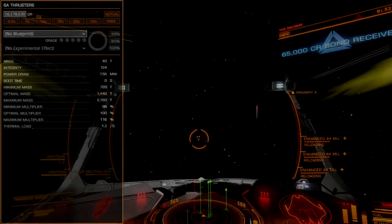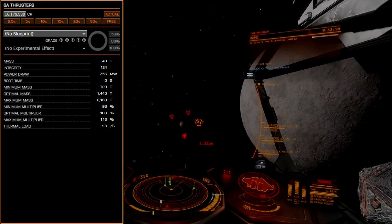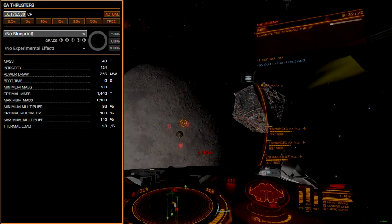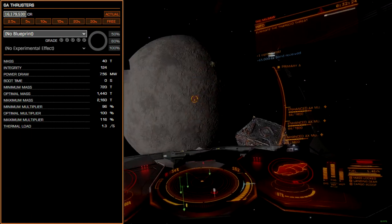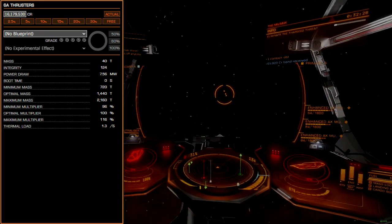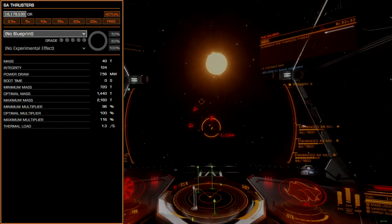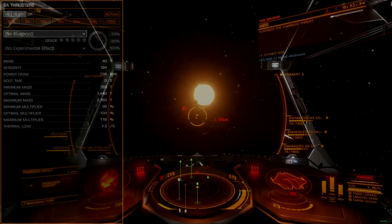Thrusters will be size 6A. B-rated thrusters are also possible here, though speed is your best friend when it comes to fighting Thargoids, so I recommend going straight for the A module if at all possible. Without engineering, the best you can hope for is the high 300 meters per second range, which is just barely fast enough to evade caustic missiles.